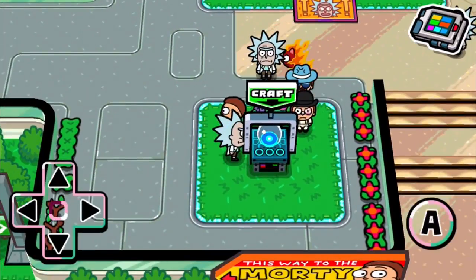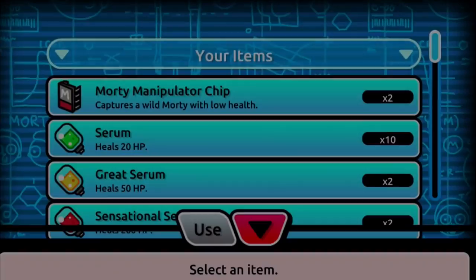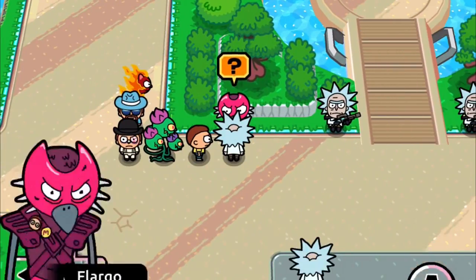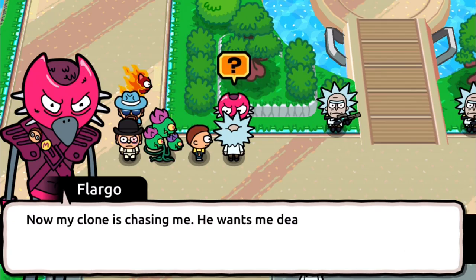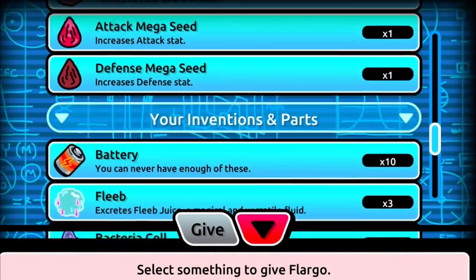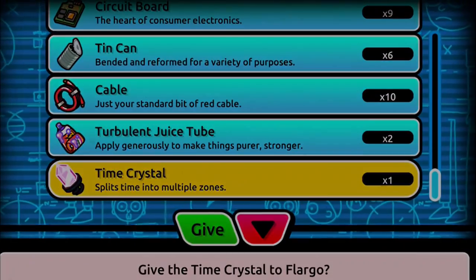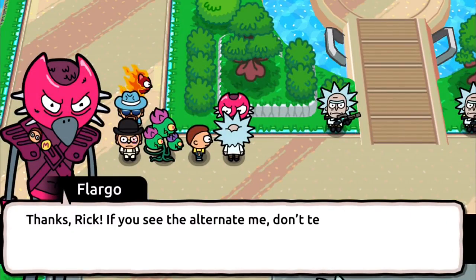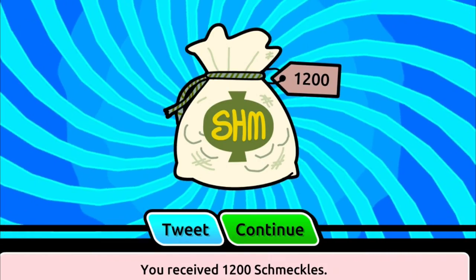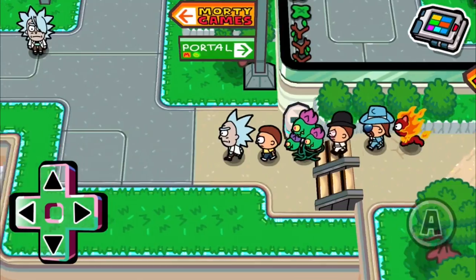Hello everyone, it's Cobes here and today I have a Pocket Mortys video for you. The first thing we're going to do is complete this part of the quest. We give the time crystal to Flargo, and after this we're going to be playing the Morty Games for the first time — 1,200 Schmeckles to get in.